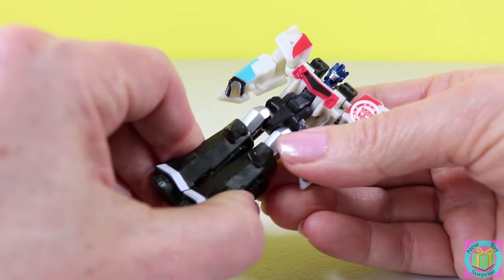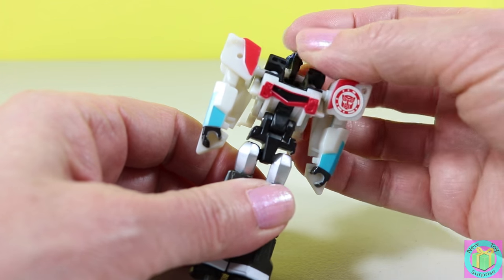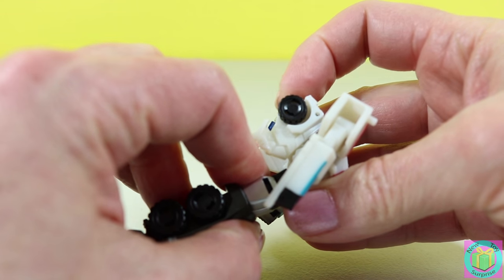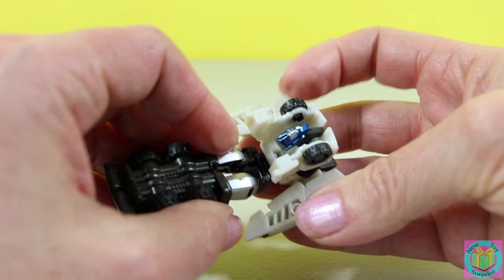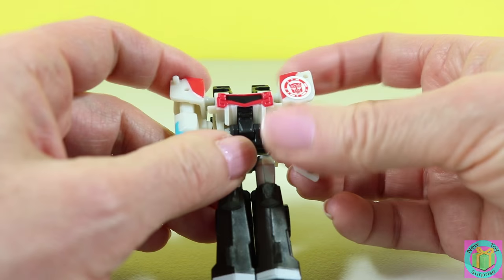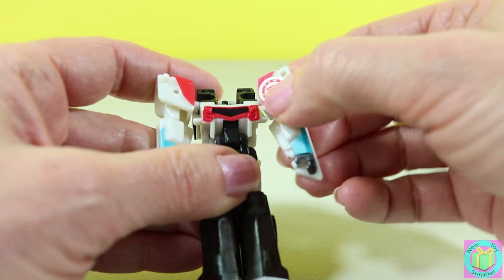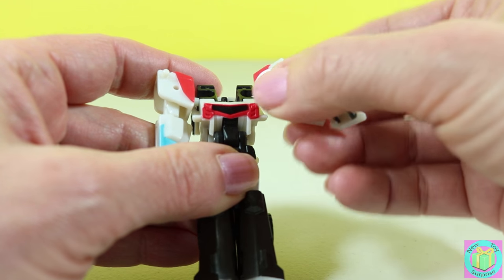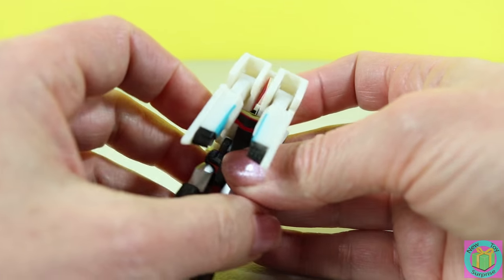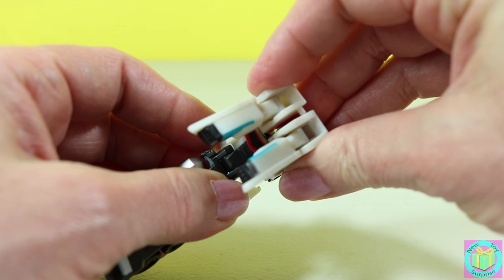We squeeze his legs together, click him in, move his head back like that — so now his head's underneath. And then his shoulders forward like this, his shoulders and arms. There's a little peg and a hole, clicks together.